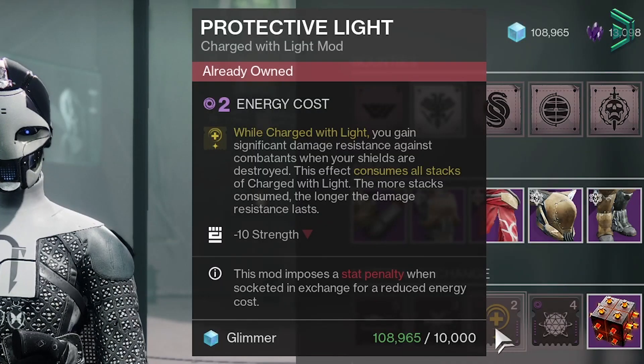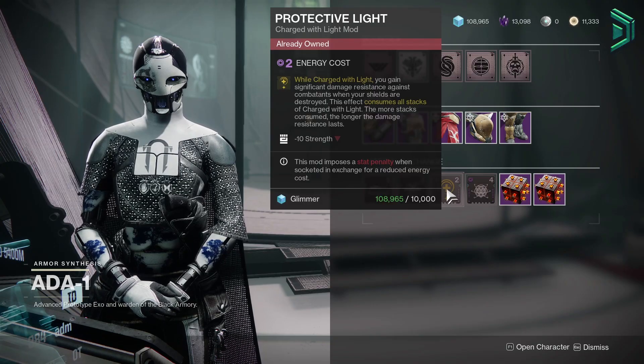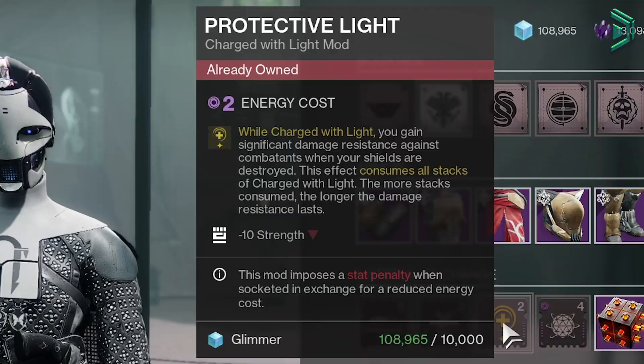Pick this up as your alternative to Wrath Tenacity — so if you ain't got that mod, then consider using Protective Light, because some damage resistance is better than no damage resistance. Grab it for PvE.